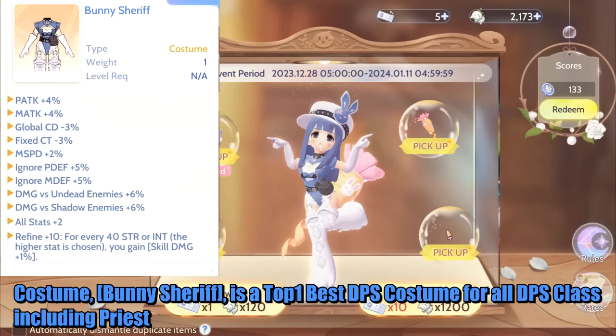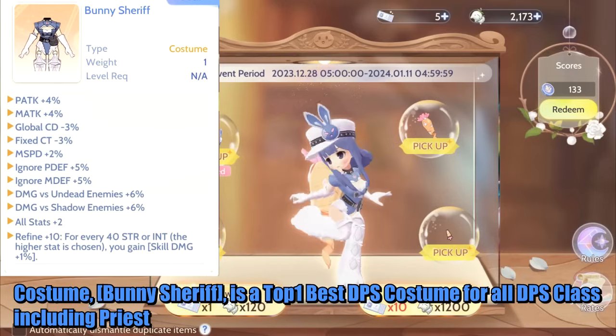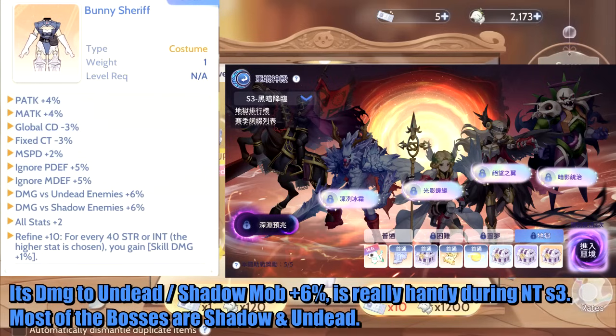The Bunny Sheriff Costume is the top 1 best DPS costume for all DPS classes, including Priest. Its damage to undead and shadow mobs plus 6% is really handy during Nightmare Temple Season 3.